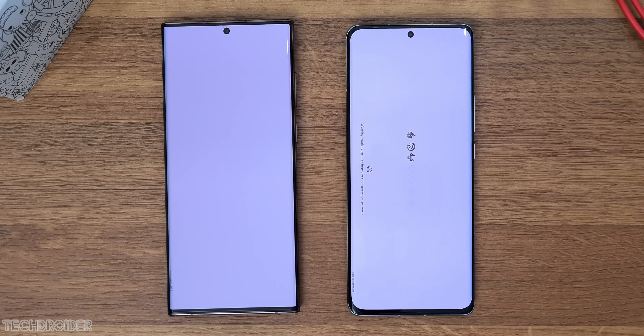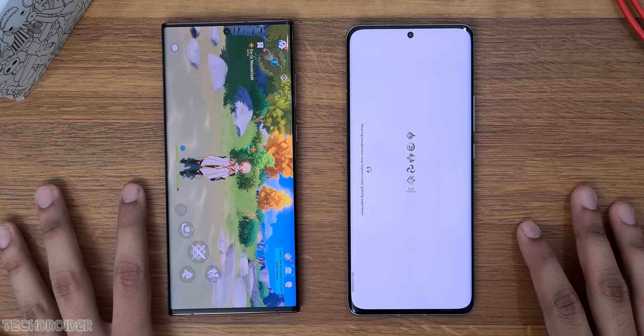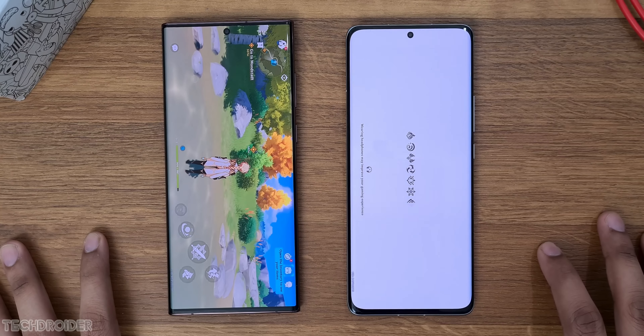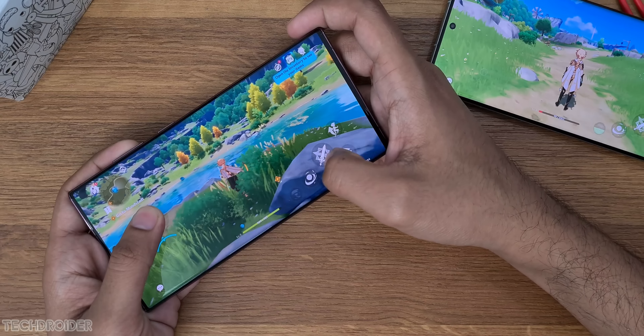Now camera, and that is the same on both. The front-facing selfie shooter however is quick on Xiaomi. Settings is fast on Samsung — you can see the design difference with the hole punch on both. Notably, both devices have 2nd gen LTPO at max resolution.